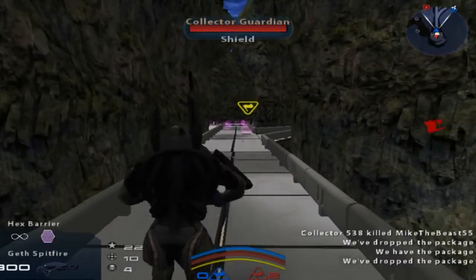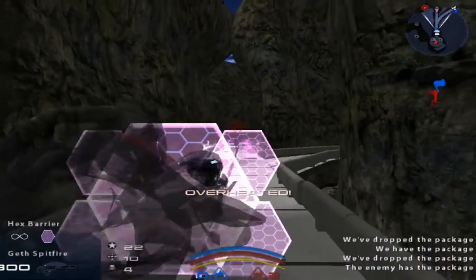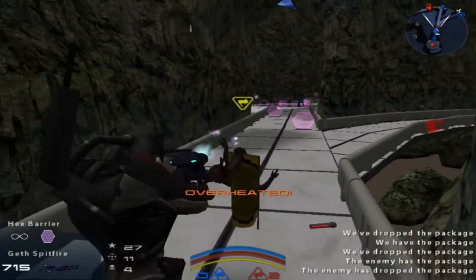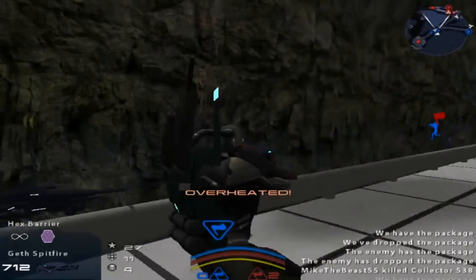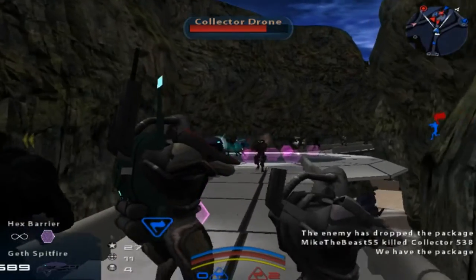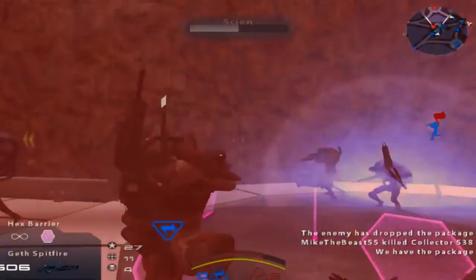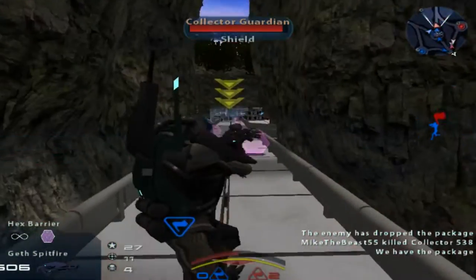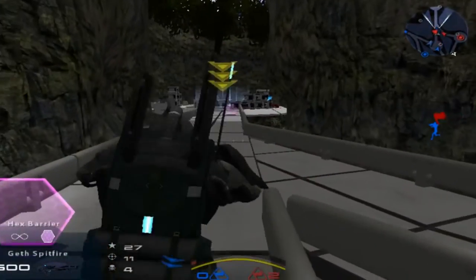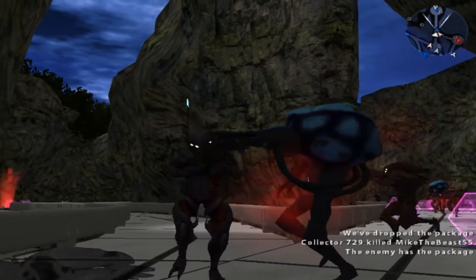Geth Juggernaut. A Hex Barrier. Enemies have lost the package. Troopers, contact. I hate you. We were so close.